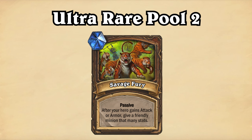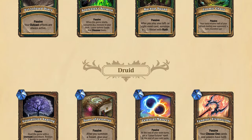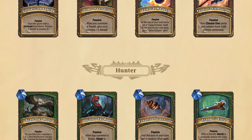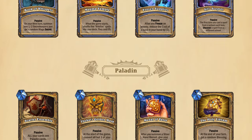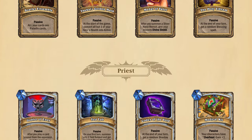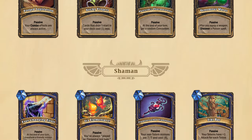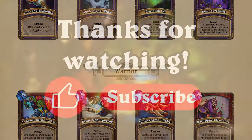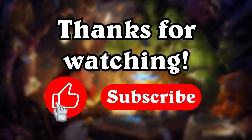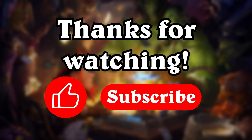Well, that's all for this episode. While those were all the passive treasures I made, if this update was introduced to the game I imagine more class-specific passives would be added and older ones changed for the sake of flavor. Specifically, I imagine each class would also get an ultra-rare passive, but I already spent a lot of time making all these, so I'll leave the rest for your imagination. Thanks for watching — leave a comment and a like if you enjoyed the video and subscribe to the channel for more custom Hearthstone content. See ya next time!